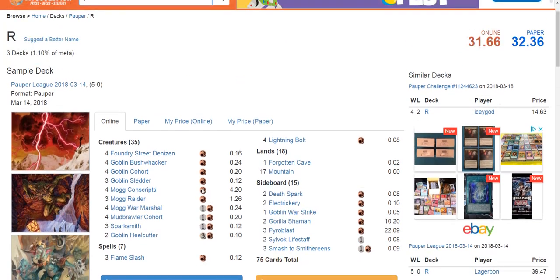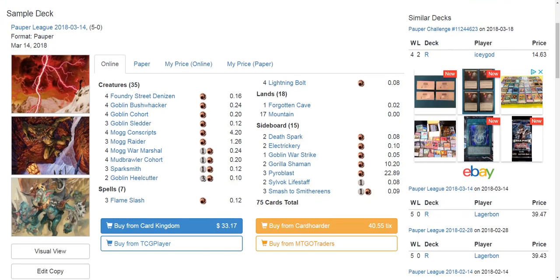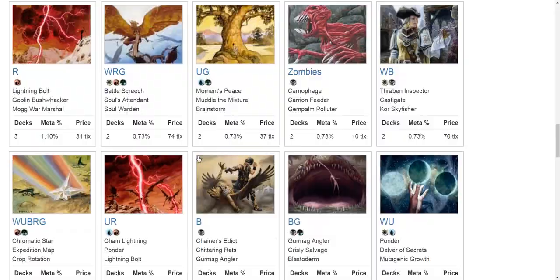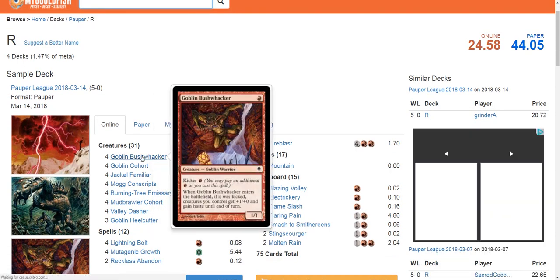Sylvok Lifestaff in the sideboard is a nod to Burn decks. The only reason I'm talking about Goblins is as a natural tie-in — it's not a deck that's always going to beat up on Blue Black Control, but the game plan it executes is actually good against Blue Black Control, especially if you've got some Fireblasts in addition to Fire Bolts or a little more burn. You can typically win this matchup because Blue Black Control has a really hard time with heavy aggression backed up by burn.